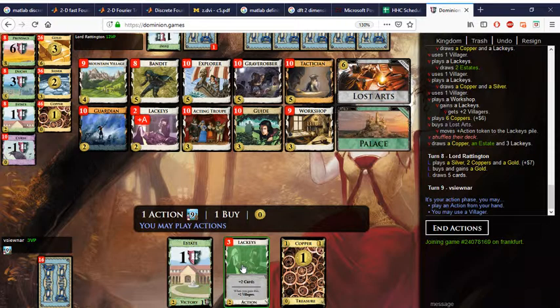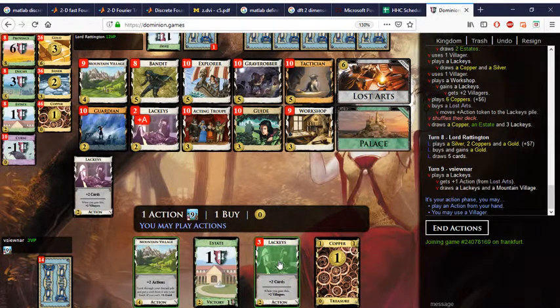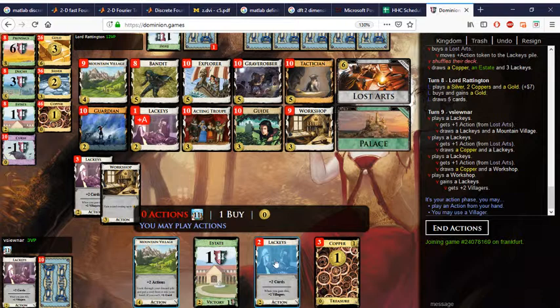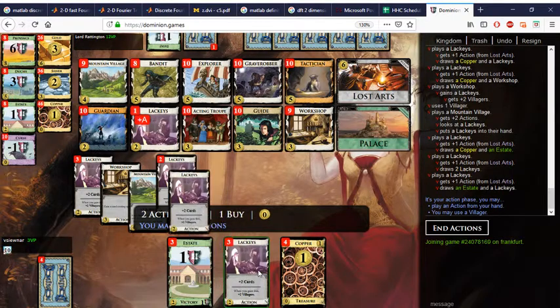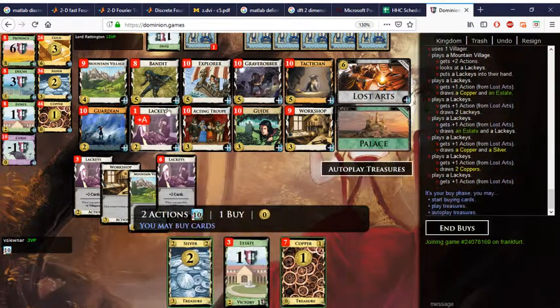We didn't really need the Mountain Village to be honest, I just wanted to showcase it a bit. These are all free now. Here I can play the Workshop, get all of these, and then play the Mountain Village to pick it up straight away. There's a good side of the Mountain Village right there.